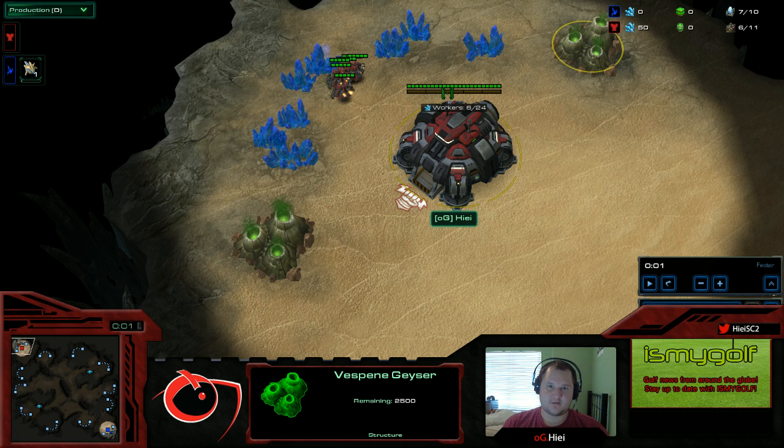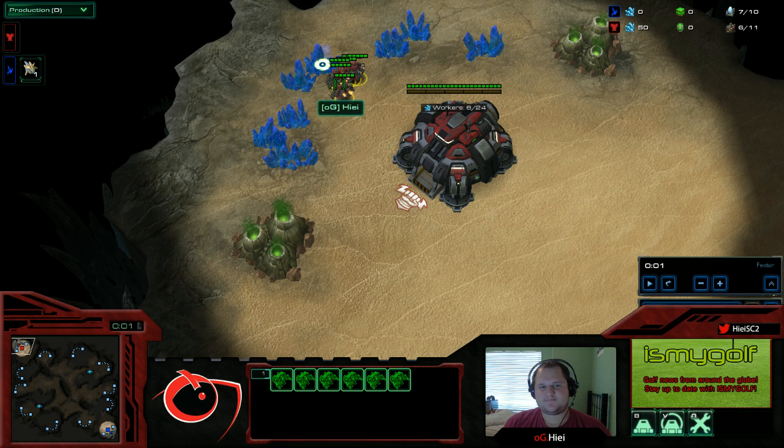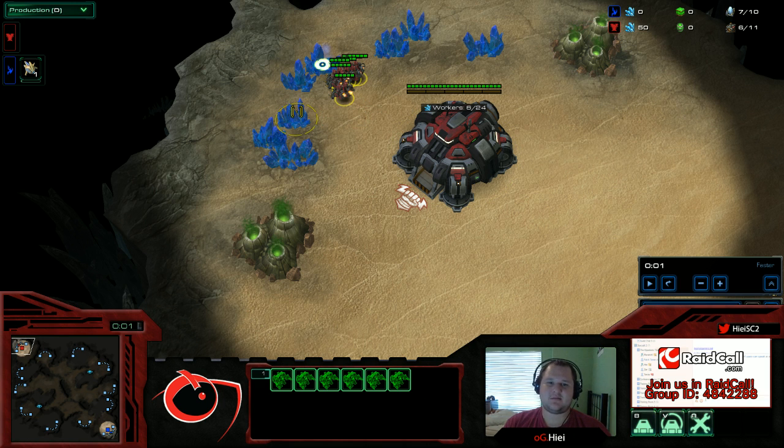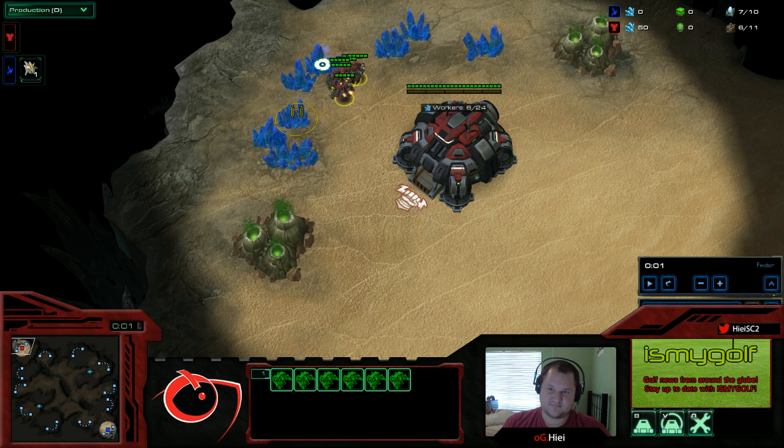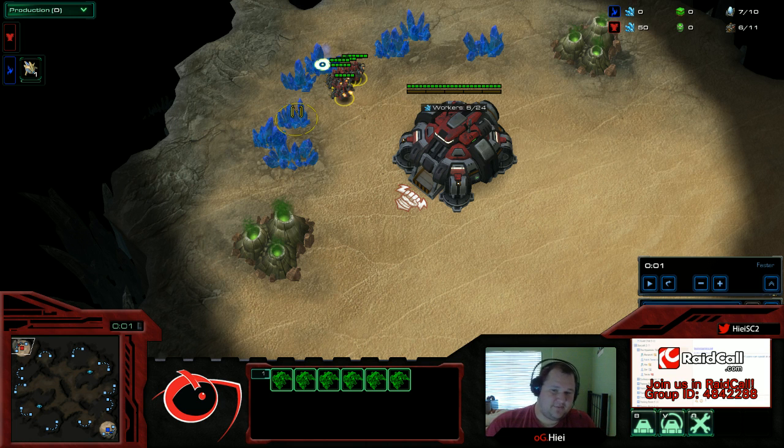The one weakness to the Chargelot Colossus Templar army is that it's incredibly gas heavy. So what we want to do is keep them from getting that army. In Wings of Liberty we would see a lot of 10-minute timings from Terran players with Medivacs, Plus One, and Stim, and they worked really well, but now Protoss players have been dealing with that for two years, and with Nexus Overcharge it makes it even harder to do damage.